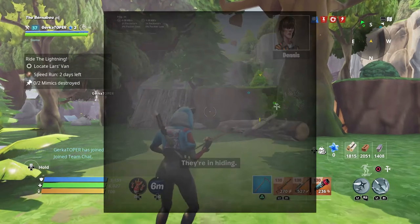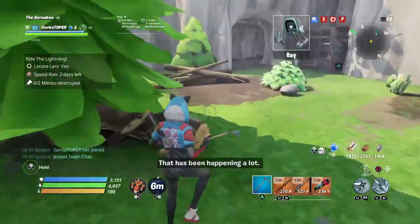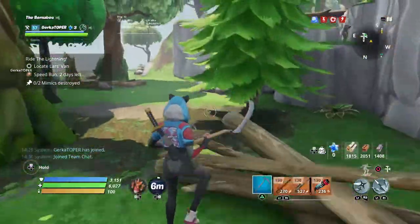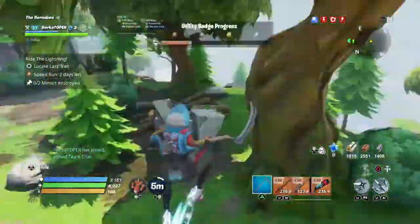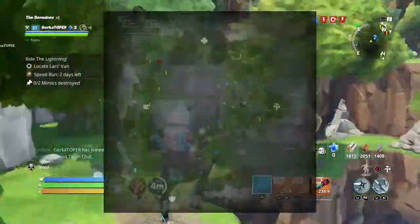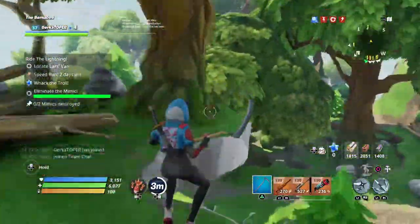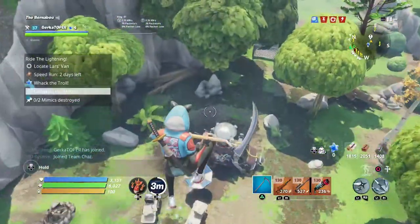Once you get into the mission, the first thing you need to do is find the van. It will be in a random location on the map — it's never in the same place, so there's no point telling you where to look. Usually it's sort of near the outside. I started by going around the whole outside of the map but it wasn't there this time, so maybe don't do that. After about 10 minutes of searching the whole map I eventually found it, just in some random part of the map, just over this little hill.